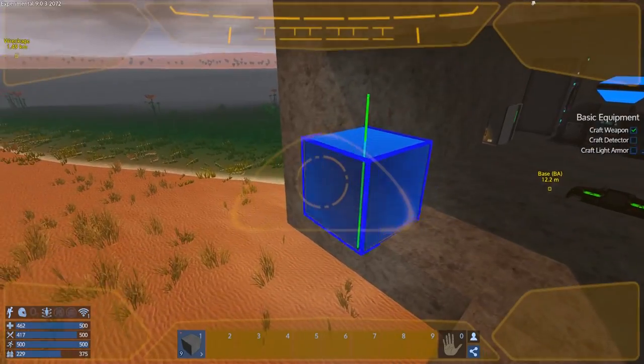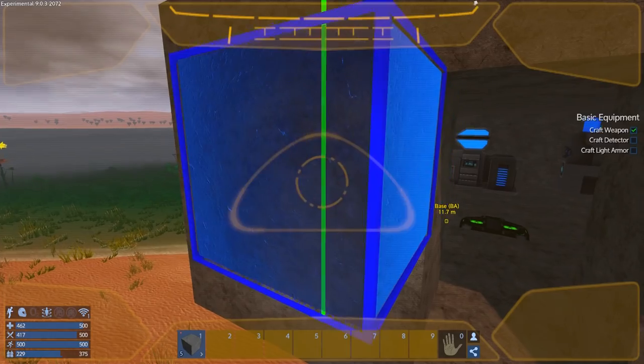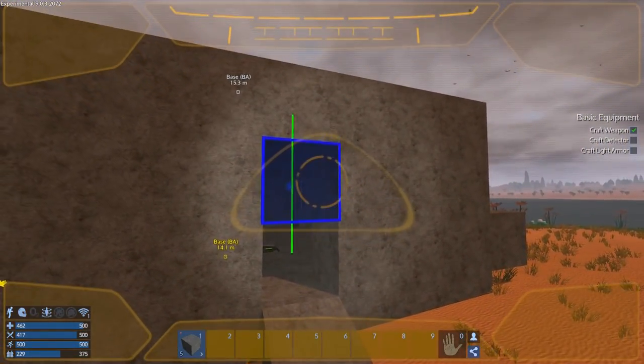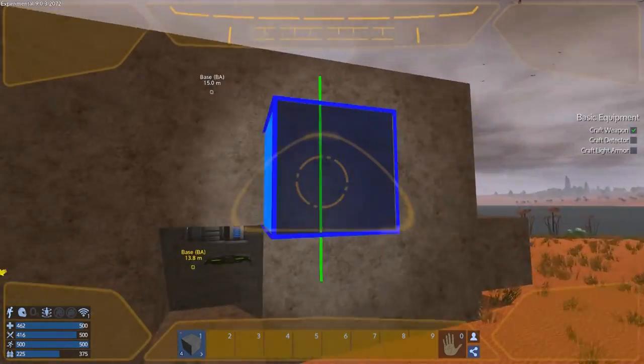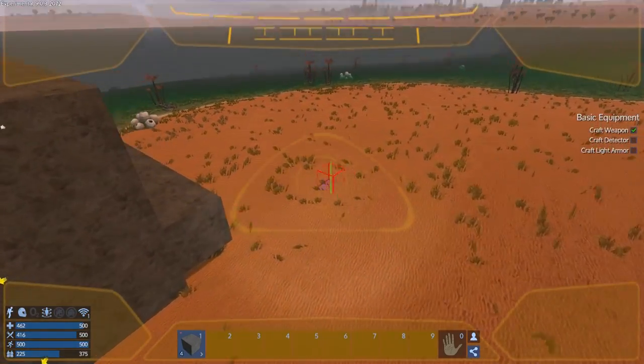I could put the ventilator in there — I'll probably put it in the floor beside it. There we go, we've got the makings of our shelter.